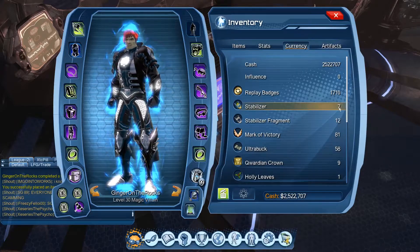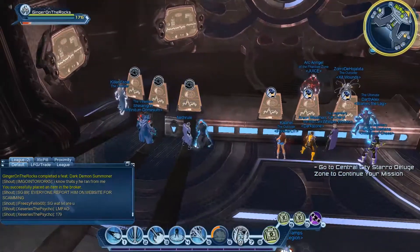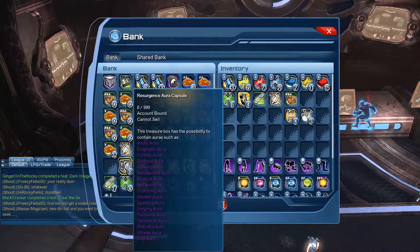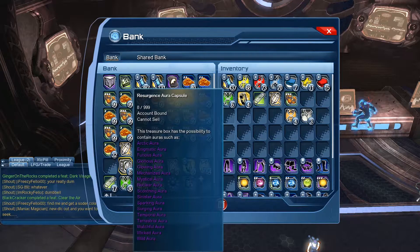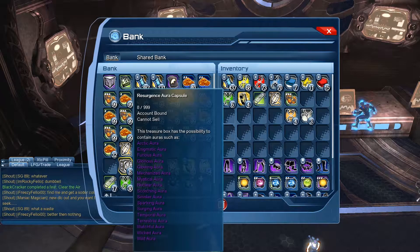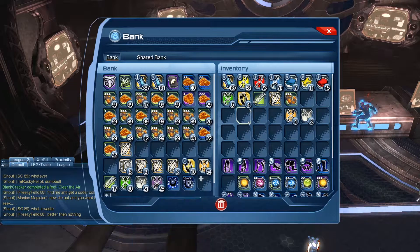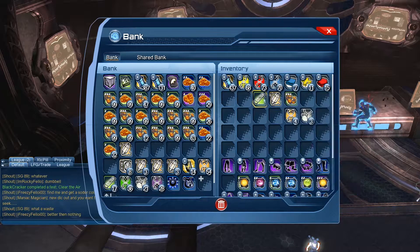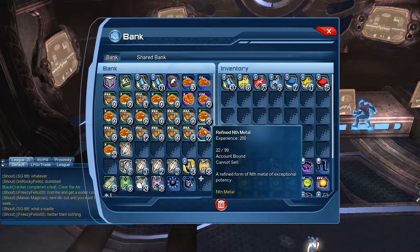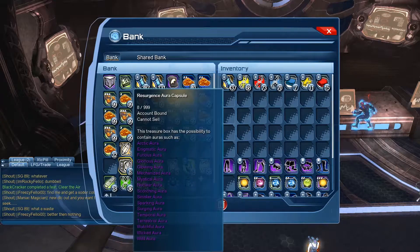We might as well open one more - I just happen to have one more in here. The resurgent aura capsules I'm probably going to open at the start of next video. I think all we're going to do is sell them on the broker because I don't really care about the auras and from what I understand there are no feats attached to them. Honestly I'm not even sure if you can sell them - we'll have to figure it out.